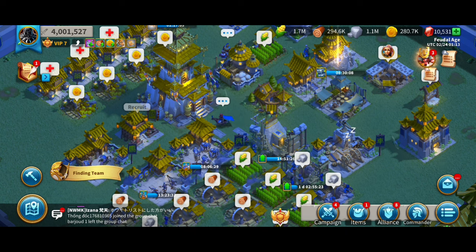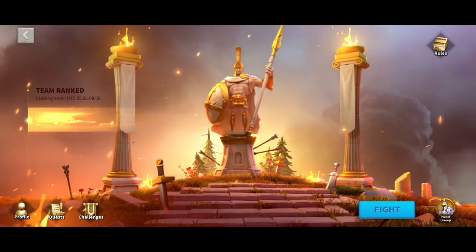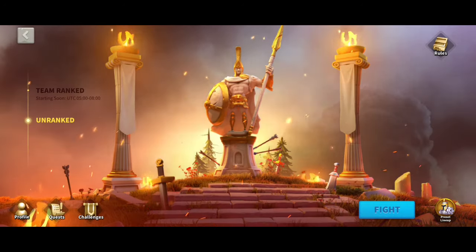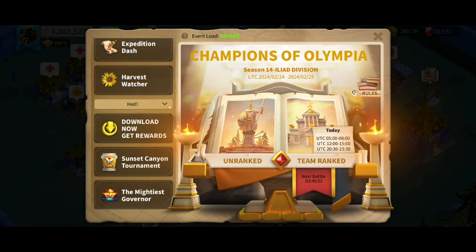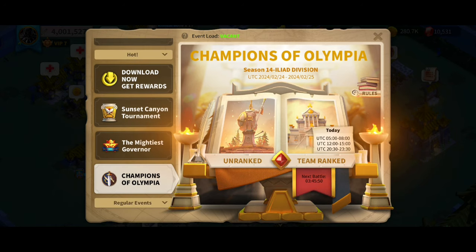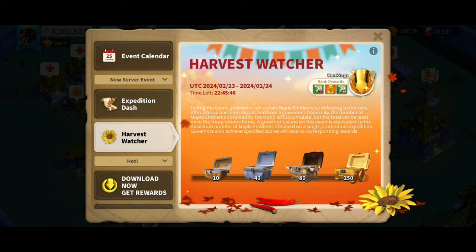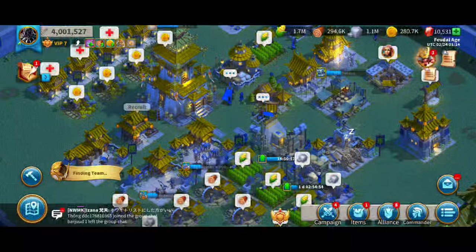Before you jump, you also want to complete events — I've waited to reset. Of course, we get new events at reset and I have gone into them and quickly done them. So two gold chests there, five epics, and I've got the first part of the Mightiest Governor and done the chests of the Harvest Watcher. So really, this account is now ready to go.